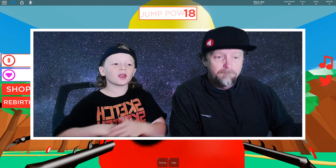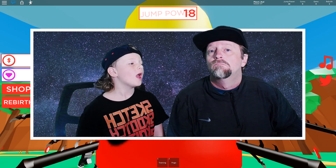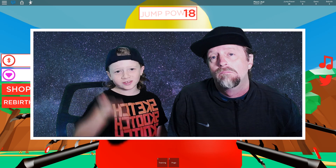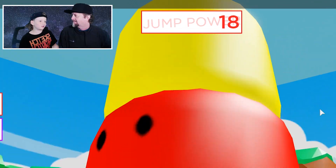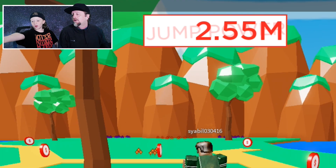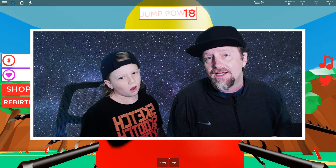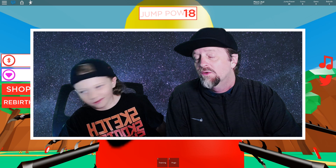What's up guys! Today we are playing Pogo Simulator and we're going to do Noob vs. Pro. Of course, I'm the pro and my dad's the noob. You only have 18 jump power. I have 2.5 million. That's quite a lot, but we're gonna find out in this video who really is the noob and the pro. Plus, we got all the working codes. Let's get into it.